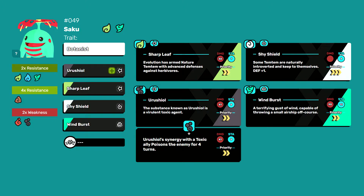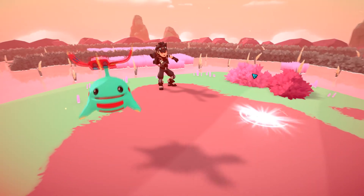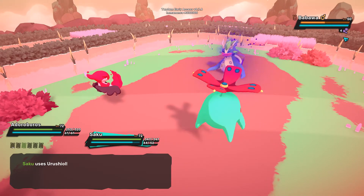Shy Shield, a defense buff for the caster. Wind Burst, a high damage wind technique. And Urushiol, which also counters water Temtems. But Urushiol is only better than Sharp Leaf against water if you can manage to activate its synergy by having a toxic type Temtem alongside you.